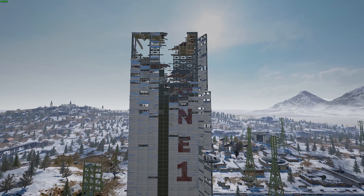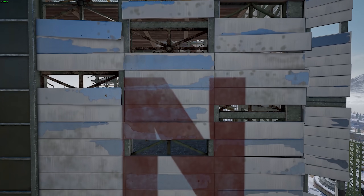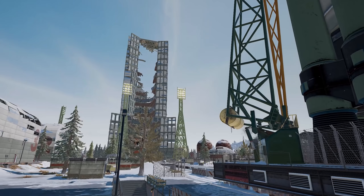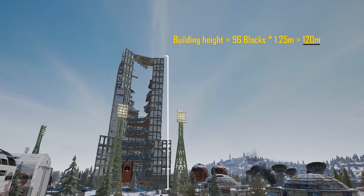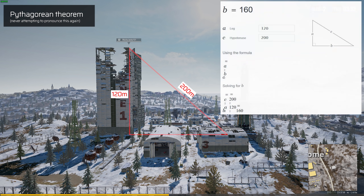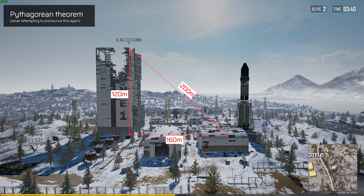I discovered that the tall building in Cosmodrome on Vikendi is made up of blocks that I managed to measure to a height of 1.25 meters each by comparing in-game objects. I counted the amount of blocks and multiplied that by the height and got 120 meters. For the test, I want to shoot at a distance of 200 meters, so by using the Pythagorean theorem, the distance between the players in a horizontal line needs to be 160 meters to get a distance in a straight line of 200 meters.